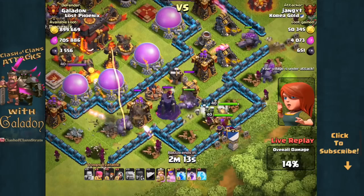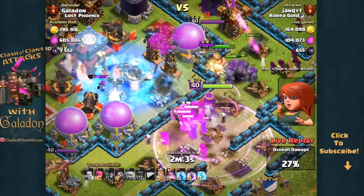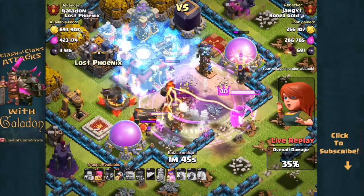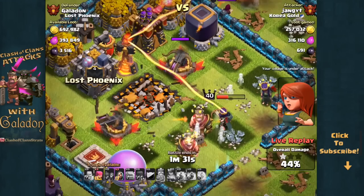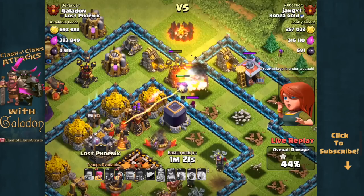Four golems are moving in — two from the center — along with wizards clearing outer structures. Wall breakers push through the next layer, and with a rage spell the heroes move in. He uses a freeze spell on the inferno tower. Wall breakers blast right through the last wall easily and everybody pours straight through. The barbarian king goes down, another rage spell catches all the wizards and witches, a second freeze spell fires, the queen activates her royal cloak, and she heads straight for the town hall — goodbye town hall. It's down at 44% damage.